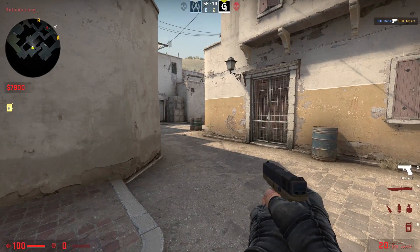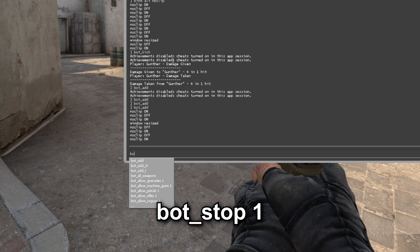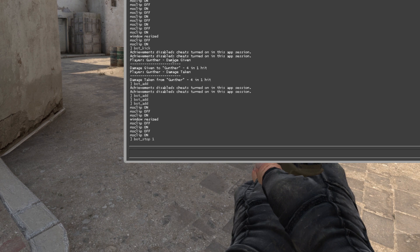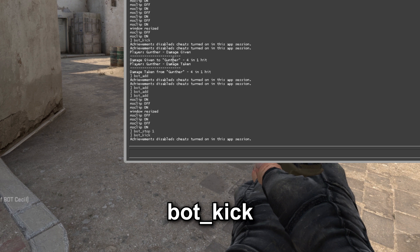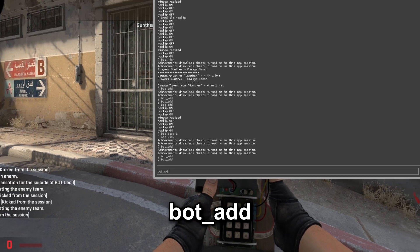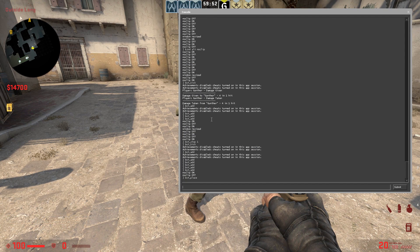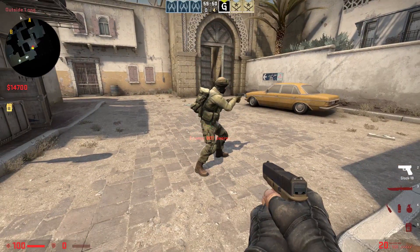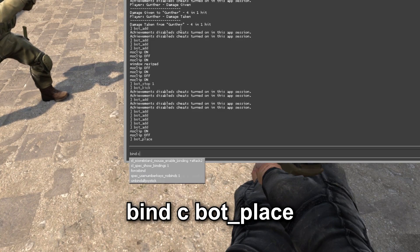Let's enter a few more commands in the console. To prevent bots from moving and shooting, enter: bot_stop 1. To remove all bots from the server, enter: bot_kick. If you want to add bots, enter: bot_add. Enter bot_place to place the bot in the needed location. For convenience, you can bind this command to the c key by entering: bind c bot_place.